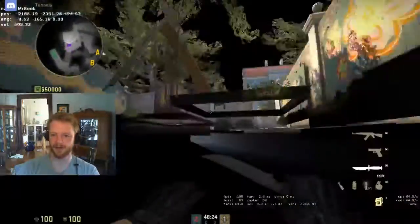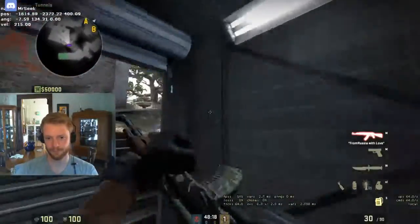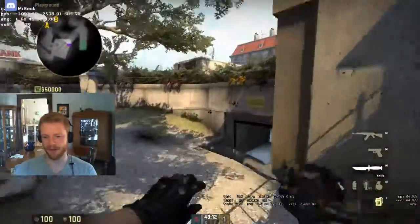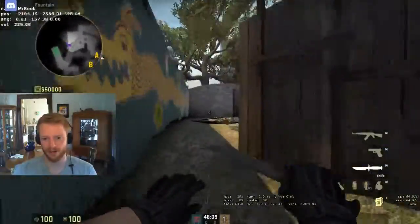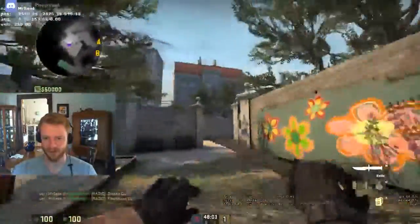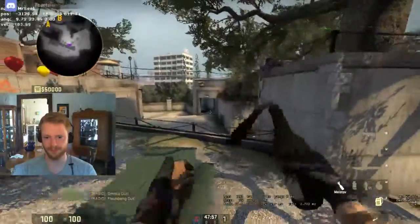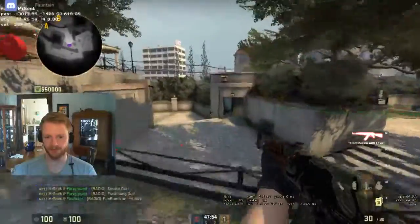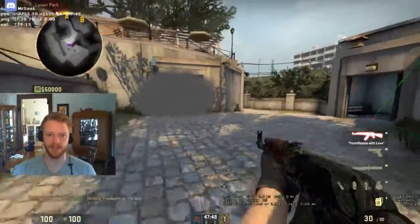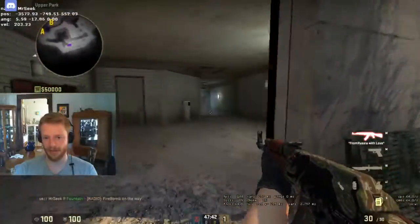The third player will be going just up here, making sure they don't push long. From there, the other two players can either come A also and throw a smoke and flash over, take mid-control, or throw a molly in connector while taking mid-control. They can also push up long and then try to take bathroom control.